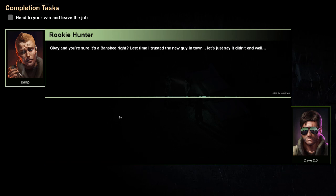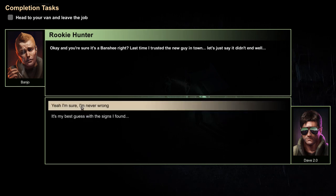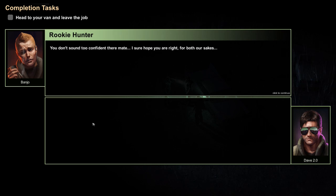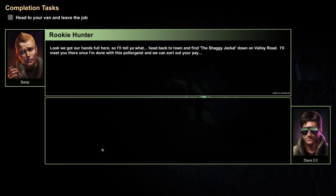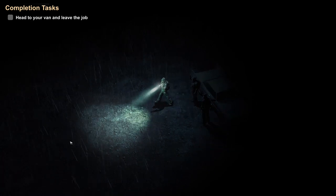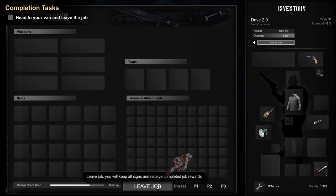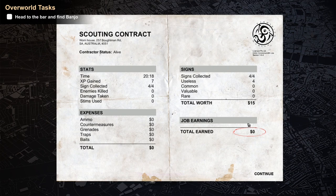Apparently it was a banshee. I'm not super sure - I just clicked on things until Banjo said it was a banshee. He says he's never wrong; I say it's my best guess. We need to finish the job before we leave - where's my pay? Banjo says to head back to town and find the Shaggy Jackal down on Valley Road. Back to the van, our mobile base slash load screen, and we leave the job.